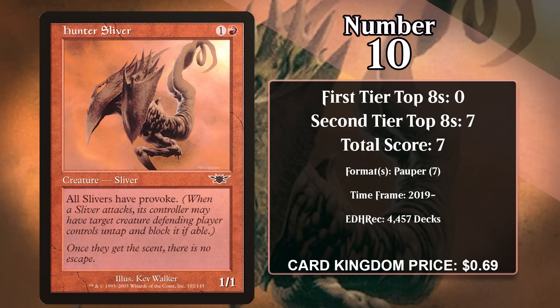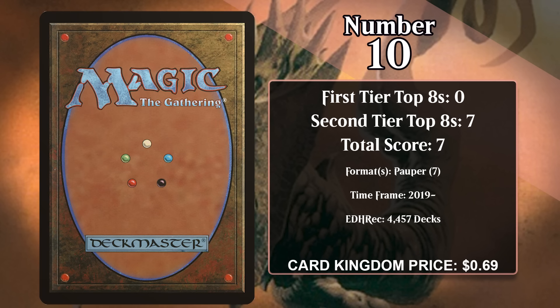Unsurprisingly, the sliver has gained all of its points in sliver decks. All of those top eights have come in Pauper, a format where only commons are legal. Sliver decks do quite well in the format because there are lots of awesome common slivers, like Hunter Sliver, and it's likely to put up more top eights in Pauper in the future.